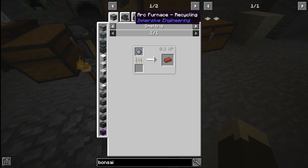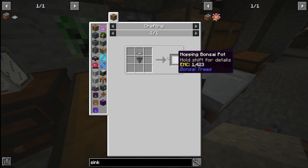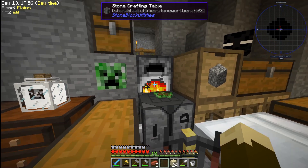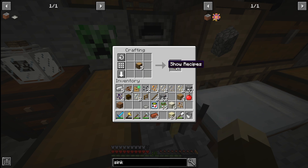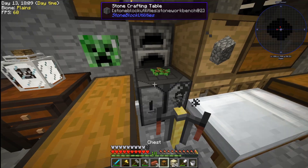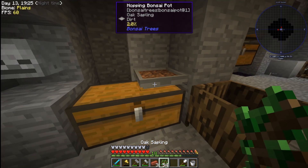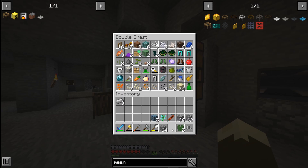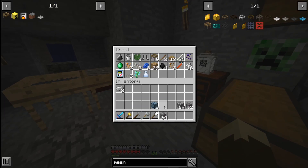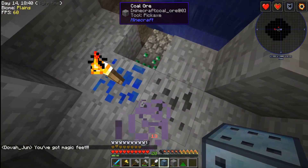I mined gravel and worked toward getting clay to make bricks for bonsai pots. The saplings go inside the pots and automatically funnel wood and more saplings into a chest, so I don't have to manually chop trees. Huge thanks to the person in my Twitch chat who taught me this — I knew nothing about mods going in. If you want to follow my Twitch, it'll be in the description. The bonsai setup worked great.